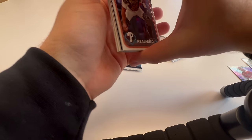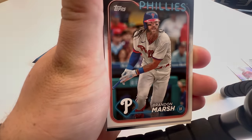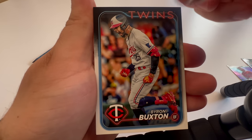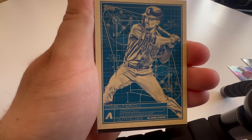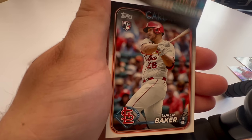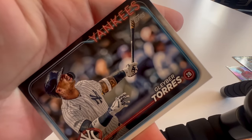JT Realmuto's huge for the catcher spot. We got a Phillies team card, Hunter Green, Brandon Marsh, Christopher Morrell. Astros team card, Jorge Mateo, Byron Buxton — we might be using the Byron Buxton team card, I'm just saying. That's a really cool Corbin Carroll insert — we'll throw that off to the side. Mookie Betts — we got Mookie Betts. We got Lucan Baker, Patrick Wisdom, and Gleyber Torres.